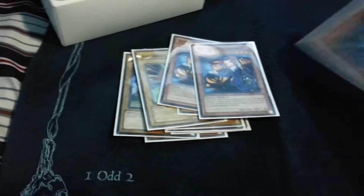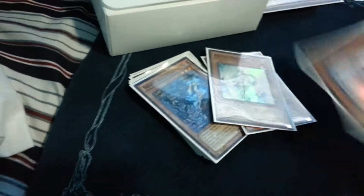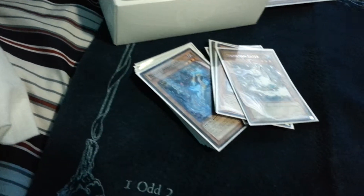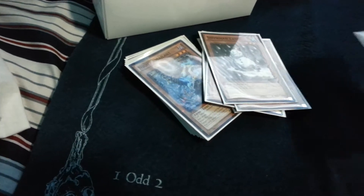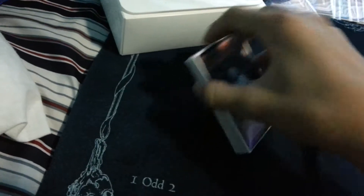Tour Guides, Night Assailant, and Sangan. Night Assailant is amazing, but with Skill Drain on the field it's just, eh. Two Effect Veilers and two Snowman Eaters.